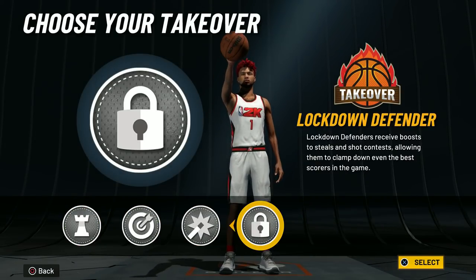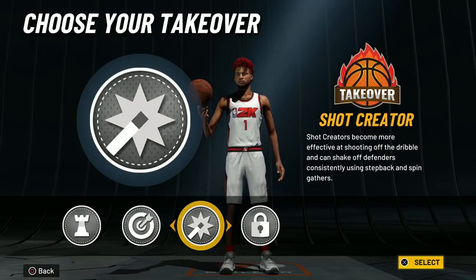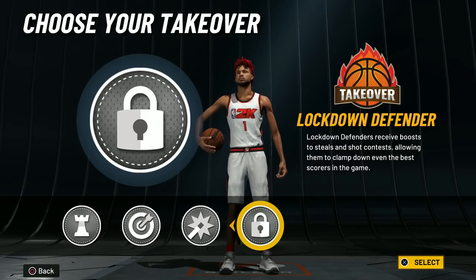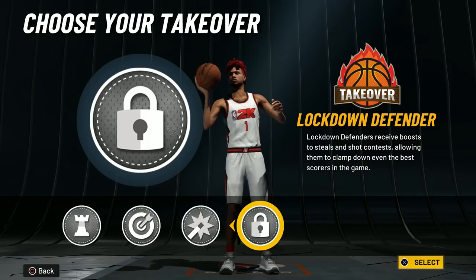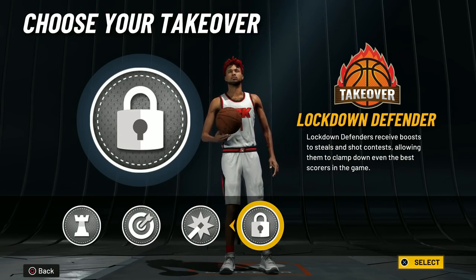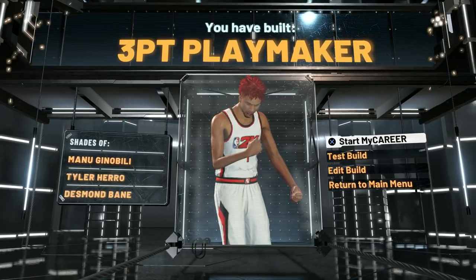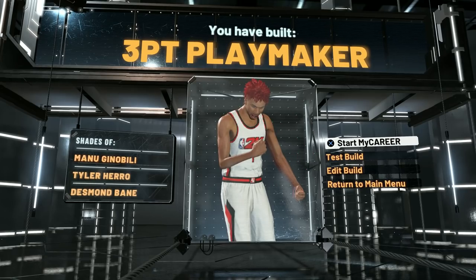Here are the takeover options. Yes, you can get sharp takeover even with max wingspan, which is very good. I would not pick play — I would not pick shot creating. Go sharp or lock. I went lock because I want this player to be even more lethal on defense. And when people see my build name and lock takeover, it's going to be a little catfishy as well. So we're going lock takeover — I would go lock or sharp. We're going with lock, and that is the two-way play shot, otherwise known as the three-point playmaker, which I had in NBA 2K21 as well.